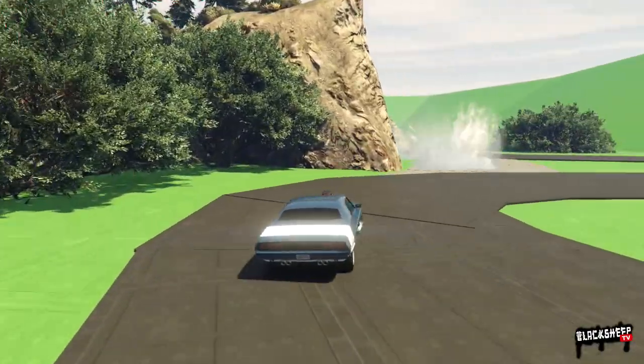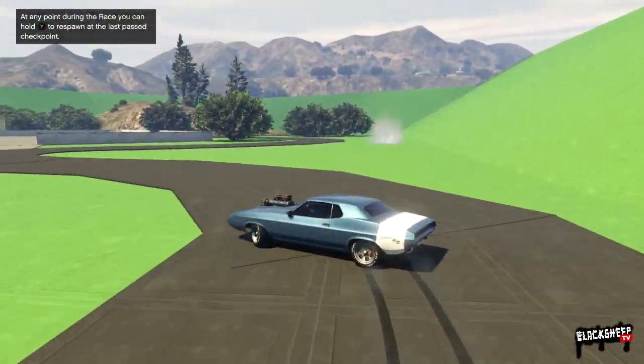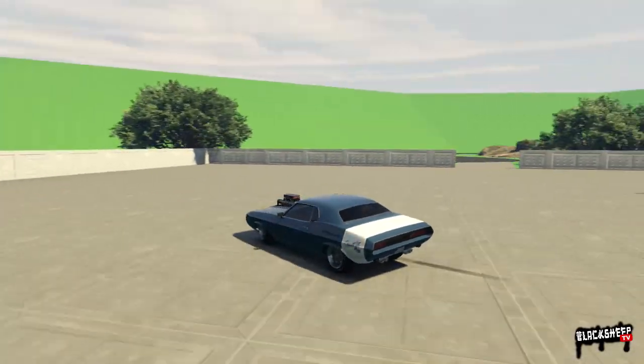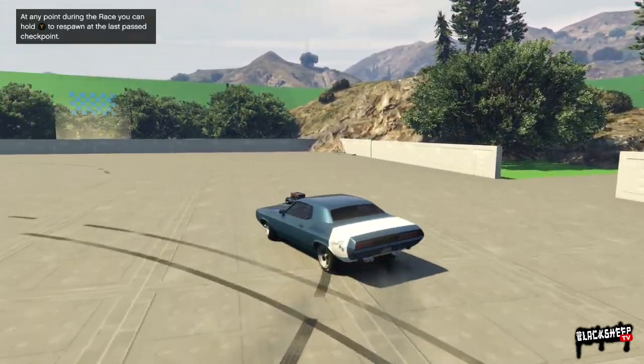On driftability I'm going to give this thing a 6.5. Yes, it does drift, but there's just so much better out there. Moving into efficiency — now, efficiency on these new vehicles is a bit odd because we used to hit vehicles for not stancing up, and none of these new vehicles stance up. I'm not hitting them any longer for not stancing, but I'm not giving them any positive for not having to stance either.